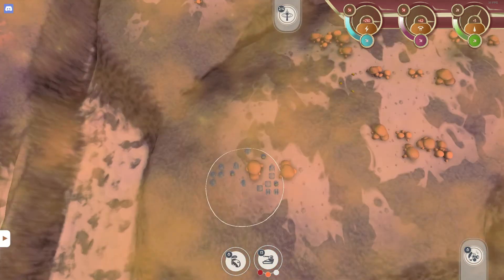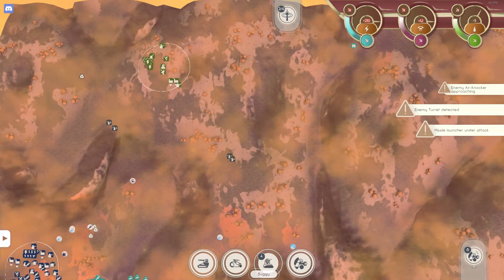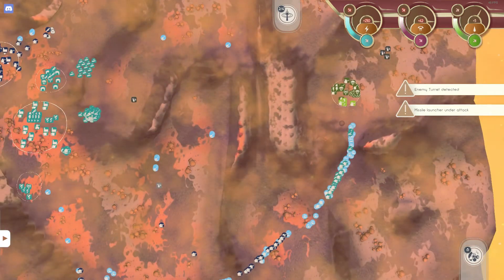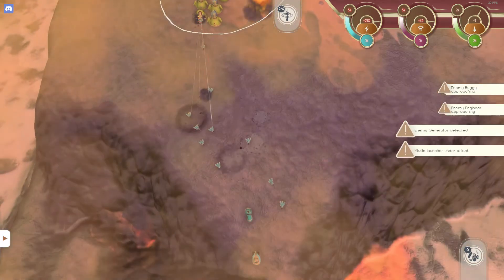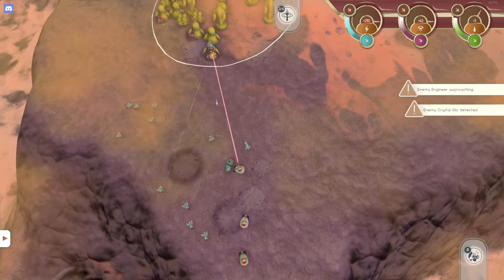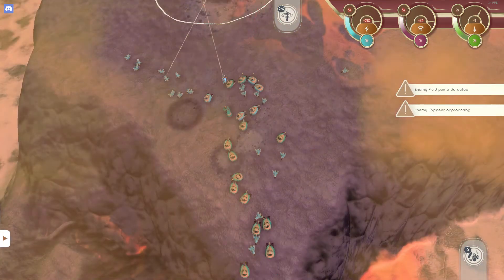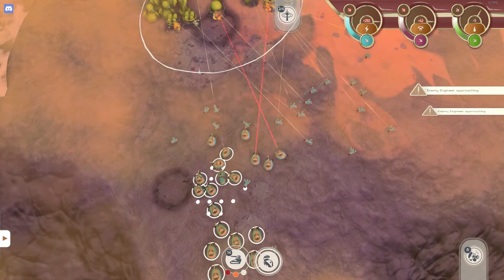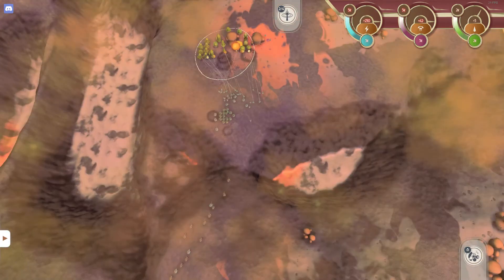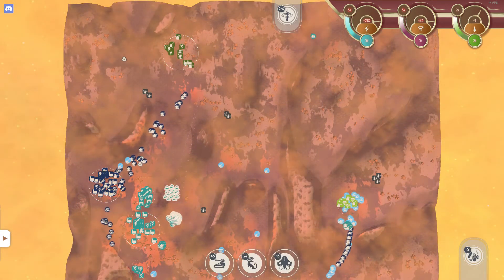Our combined forces are pushing up to this little base over here. Still have not really scouted - I might have lost my scout. Zoom in and enjoy the battle. It's still a bit laggy here and there, especially when the battles become bigger, but it's not too bad. Our combined forces are just cleaning up this little base - it doesn't have too much protection, it shouldn't be too much of a struggle. Blue has already decided to engage further into the enemy base and I will try to join him.